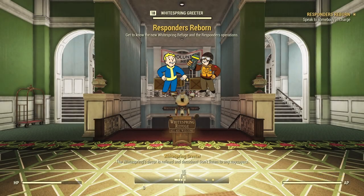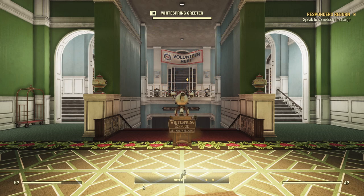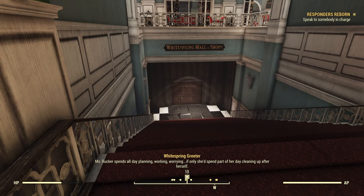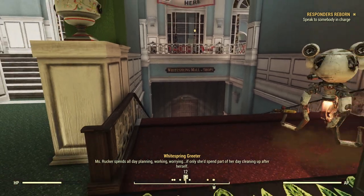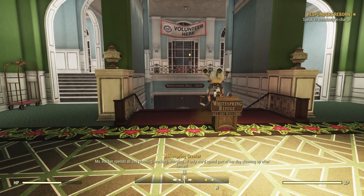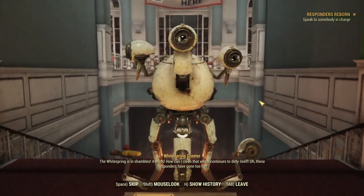The Whitespring's decor is refined and decadent. Here we go, we're in the Refuge. The inside of the Whitespring has been changed a little bit now. Obviously we arrive and we see the Whitespring's Greeter robot, who is clearly an unhappy chap. If you look down those doors there, that will take us out of this instanced area and into the Whitespring Mall, which is basically the same as it always was — all the robots down there — except it's now a separately instanced area.